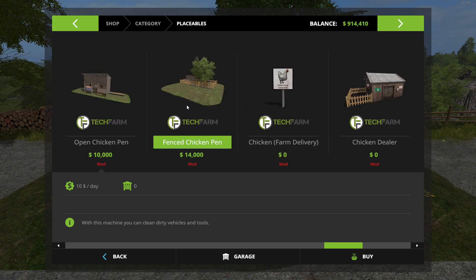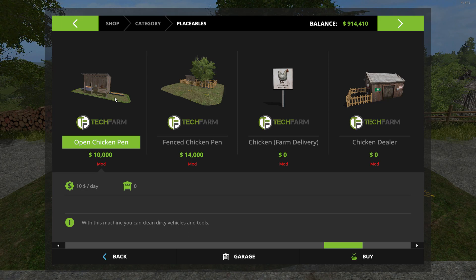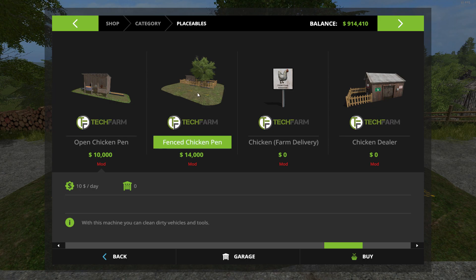There are five different setups in your placeables. The first is an open chicken pen — if you have a big enough chicken pen on your farm you can place this inside it, with a couple of triggers out front. This one is not fenced in, so you could put it inside an existing chicken coop if your map has one big enough. The next is a fenced-in chicken coop, same idea but with a fence and three different triggers. You can feed them wheat, barley, or corn, and they also need water.